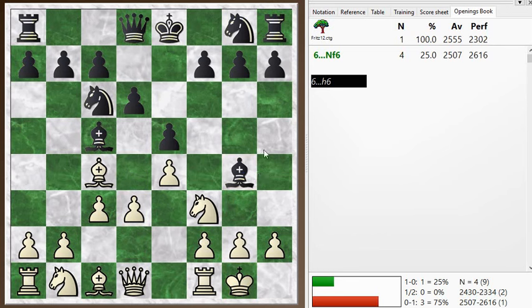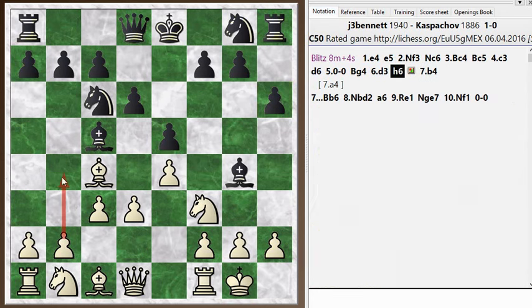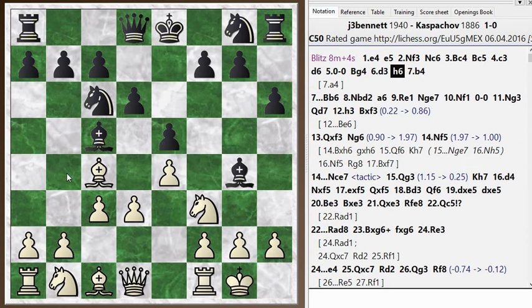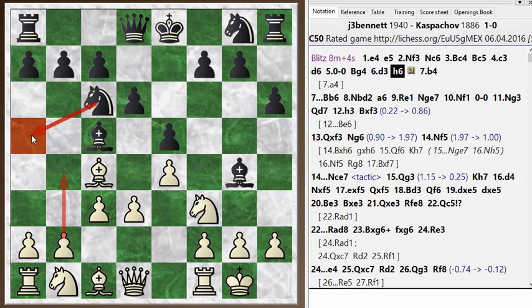So the game continued. He played h6 here — oh, no, he played h6 here — and then we're just out of the opening book. This is still an okay position, about equal. I play b4 here, which is the traditional way of playing the Italian game, kicking this bishop back.